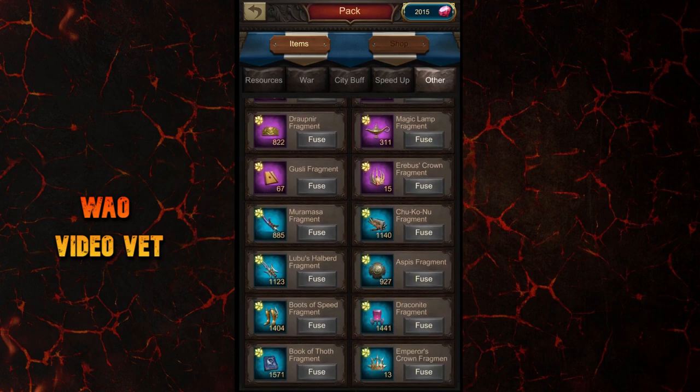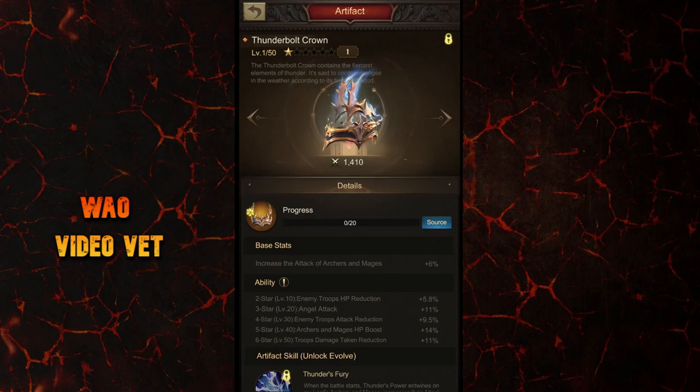Let's hope there will be another update to make use of those extra artifact fragments we don't need anymore. Now let's see what this artifact does. The base stats increase the attack of your archers and mages by 6%. It's not really that attractive when attacking other castles since the current meta is all about damage stats, but it's a nice extra boost while doing events like Undead King or Fiend Trial, especially since you don't have to switch artifacts to use these crown artifacts.